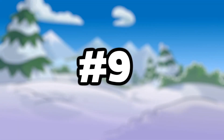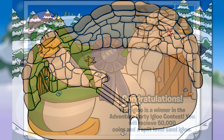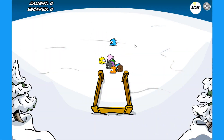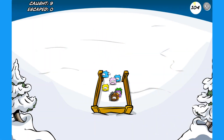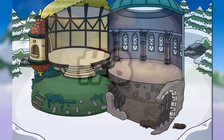At number 9 we have the super special Sand Split Level Igloo. The only way to obtain this igloo was if you were selected as a grand prize winner in the Adventure Party Igloo Contest during the Island Adventure Party Rockhopper's Quest. Only 20 players owned it, and alongside it you could also receive the Adventure Party Igloo Contest Winner Postcard. It's a really cool looking igloo — I would love to own this one.